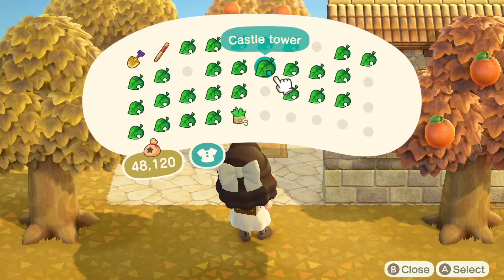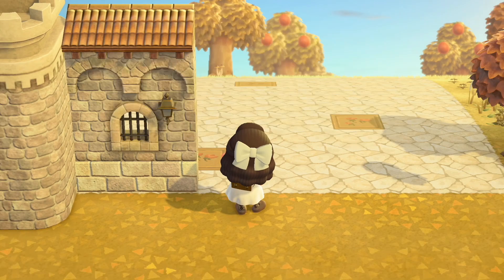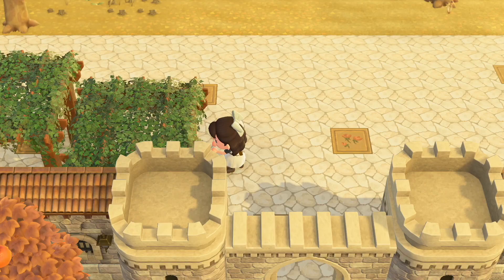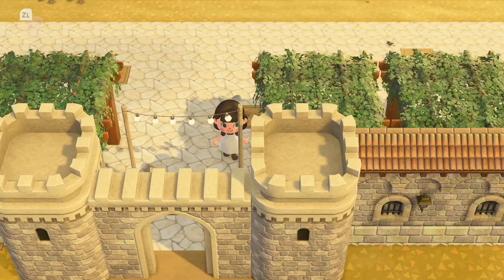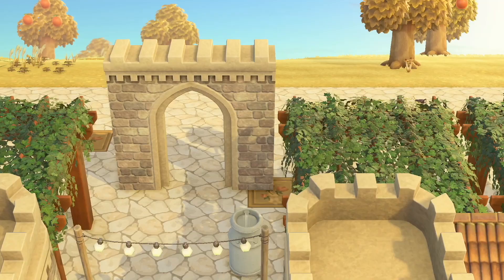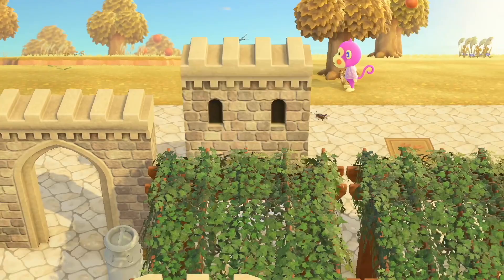I add the medieval walls a little bit back just to further add dimension and not make it look so flat as you enter the island. To add more structure I place the pergolas just behind the castle walls, which also creates a makeshift hallway you can actually walk through. I added fairy lights, a milk can, and a castle gate behind it to further add structure and realism to the entire area.